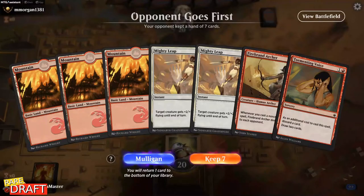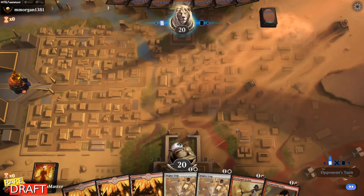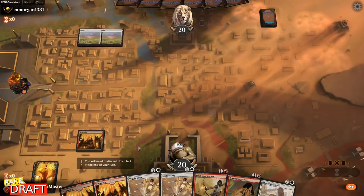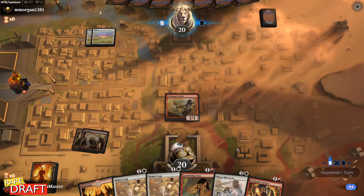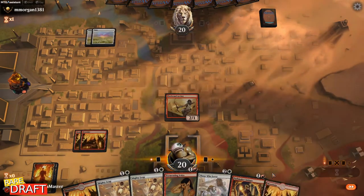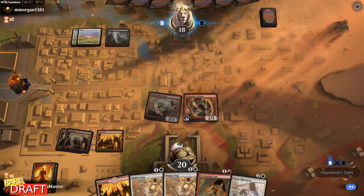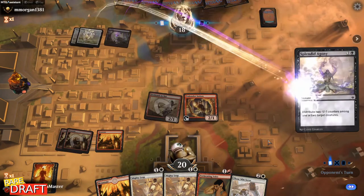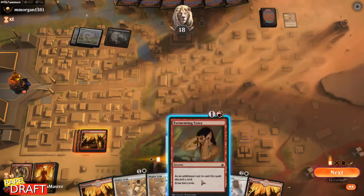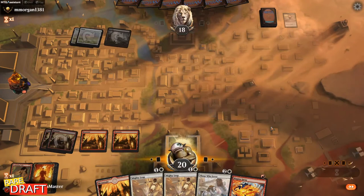We're playing our second game with Vanilla Strawberry. Our hand is okay — I will discard the land to Tormenting Voice. I like Firebrand Archer a little more here. Next turn I'm just playing Pathmaker Initiate and a land. Opponent's playing Orzhov — that might mean they're killing both. Yeah, that was bad. Discarding land here — I drew Plains. That's not good.